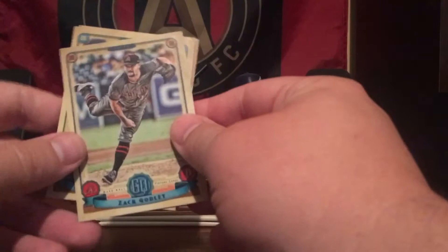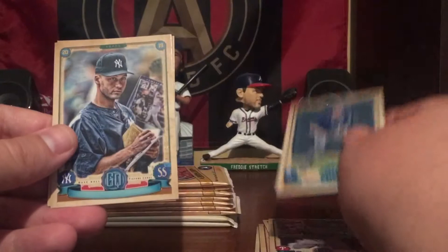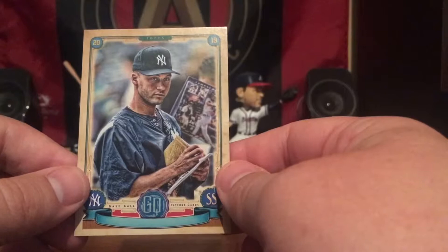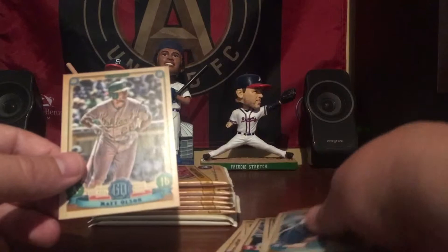Next pack. Got Zach Godley, Daniel Ponce de Leon, Andrew McCutcheon in his Phillies uniform, Brett Phillips. Oh, this is nice — this is a Derek Jeter, no nameplate for the Yankees short print. It's already a short print because it's a veteran, and those are numbered. Let's see if I can get it to focus — card number 314, and you can see our code down at the bottom, which is 23. So that may be a very significant card. And lastly in that pack is Matt Olson. I'm going to set that Kiermaier card off to the side too — I'm going to do a recap when we get done.